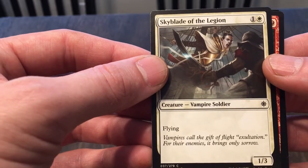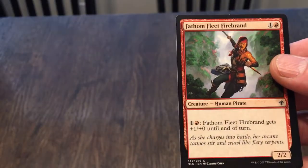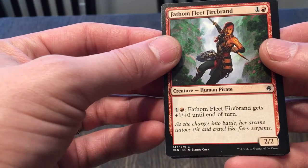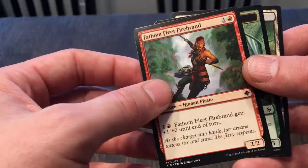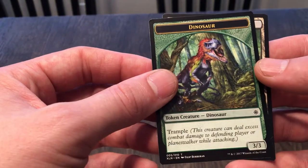Skyblade of the Legion: it's a 1/3 with flying that costs two — not a bad blocker early game. Fathom Fleet Firebrand: costs two, it's a 2/2, gets plus one, plus zero until end of turn. Not bad if you're looking for something to just attack your opponent if they have nothing. And then a dinosaur creature token. Alright, cool.